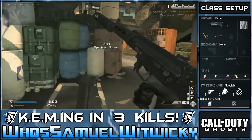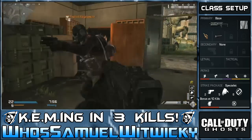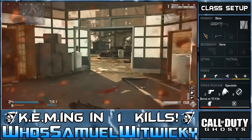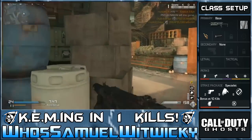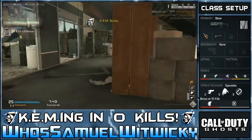This class setup is really good — you guys can see it on the right-hand side. I would definitely recommend it for smaller maps or if you just really want to go hardcore and rush around a map. The only thing I would change is putting Scavenger as my first specialist perk, since with Rapid Fire especially you're going to be using a lot of ammo.